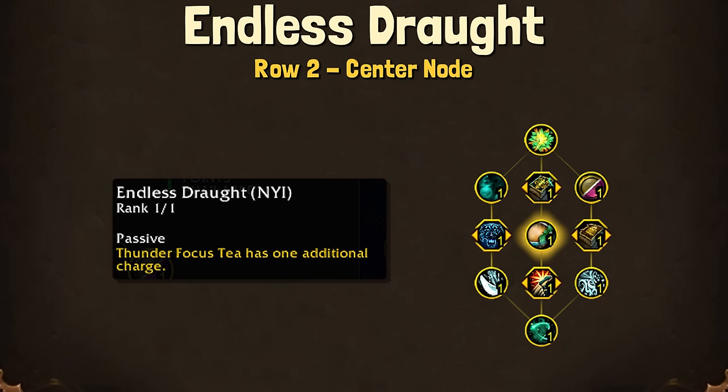Endless Draft is another one that hasn't been implemented yet, but Thunder Focus Tea having an additional charge could be really nice when managing Aspect of Harmony. Also, looking at the Mistweaver spec tree, we have some additional use for our Tea talents — with Focus Thunder, we could potentially have four spells empowered by Thunder Focus Tea.